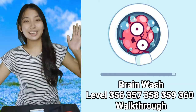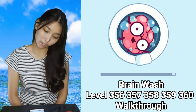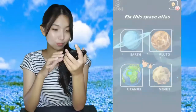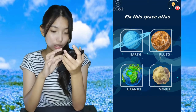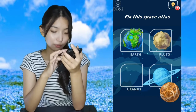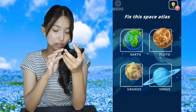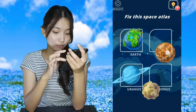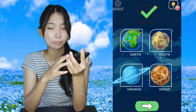Hi guys, welcome back! We're going to do five levels for Brain Wash. Let's go! Fix the space — Uranus, Pluto. Pluto is the one that looks like a rock, Venus is the one that has a ring. Wait, Venus doesn't have a ring — Uranus has the ring. Pluto is not even counted as a planet anymore, right?